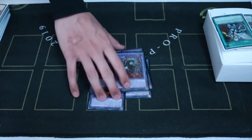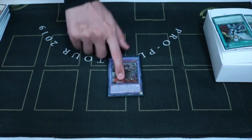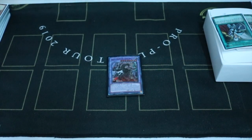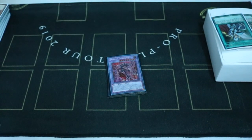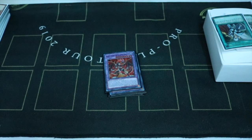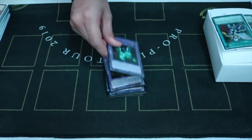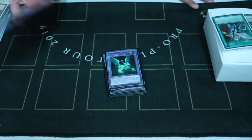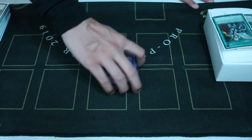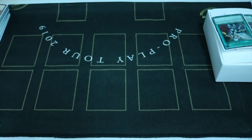And then 1 Bystial Magnamhut — I never brought this guy up, but there will be times with Cartesia. Then we got 1 copy of Granguignol the Dusk Dragon — really good card, overperforms. And 1 Mudragon of the Swamp. 1 Guarion the Cubic Chimera. 1 Dragosepelia of the Naturia. 1 copy of Mirrorjade the Iceblade Dragon — so broken, so broken. And 1 copy of Garura, Wings of Resonant Life.